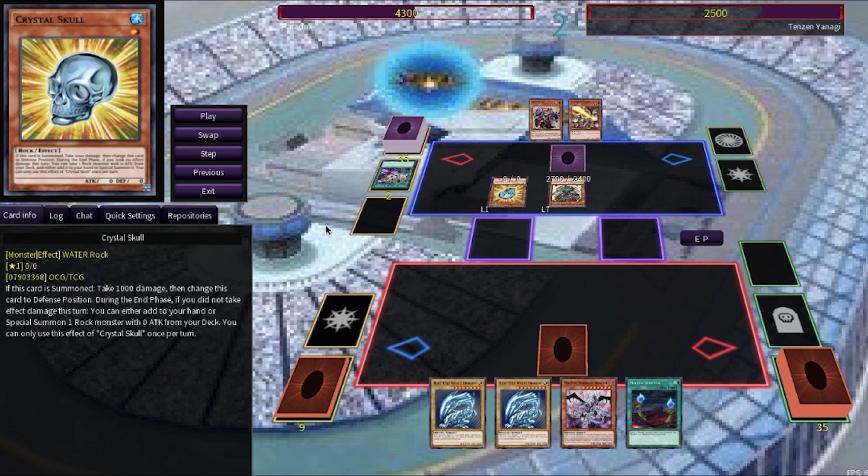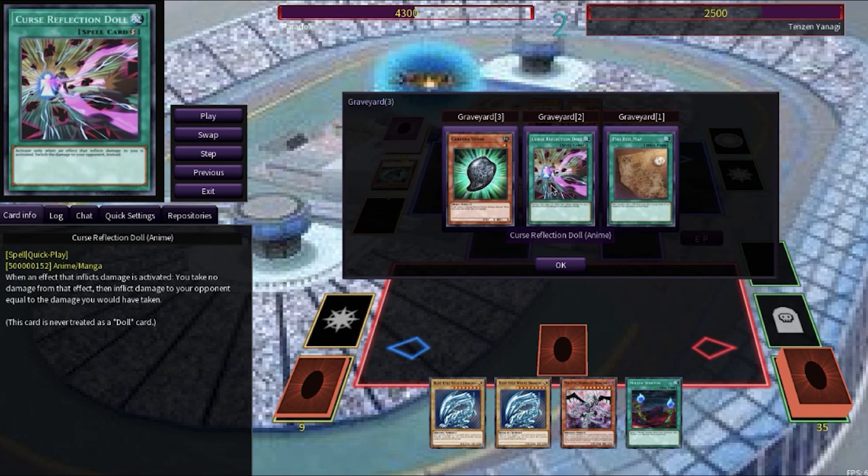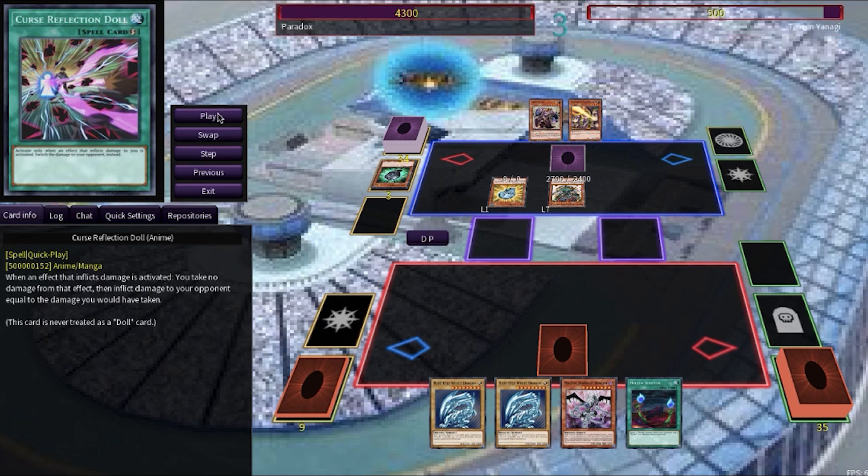The Crystal Skull says if you did not take any effect damage this turn, you can either add to your hand or special summon a rock monster with zero attack from your deck. He will special summon the Cabrera Stone from his deck in Defense Mode, but Cabrera Stone says that if it's summoned in Defense Mode, it destroys itself, and then he takes two thousand points of damage. However, he activated the Curse Reflection Doll earlier in this duel, so now he is left with only 500 life points.